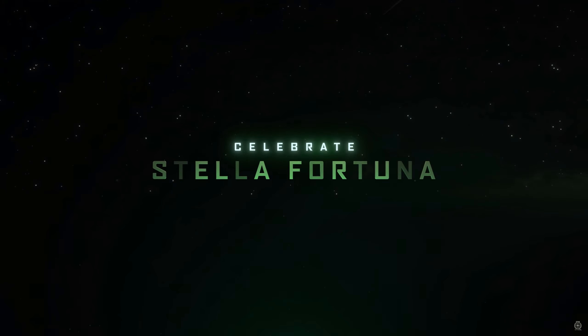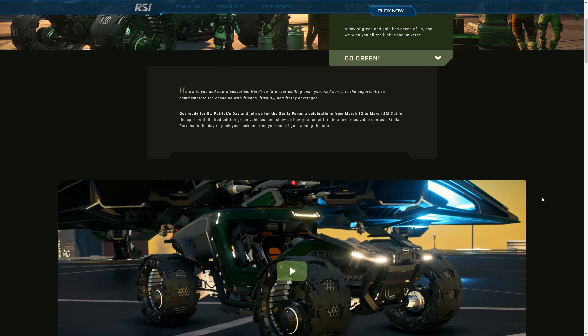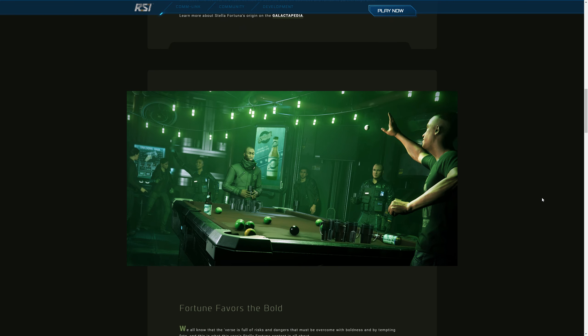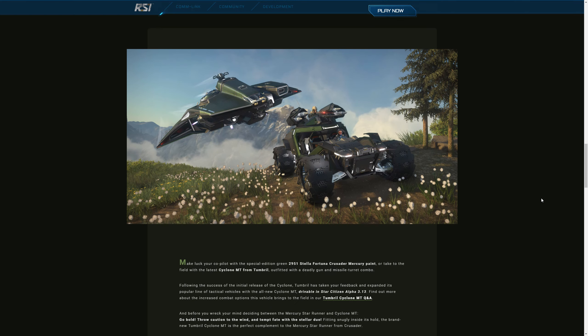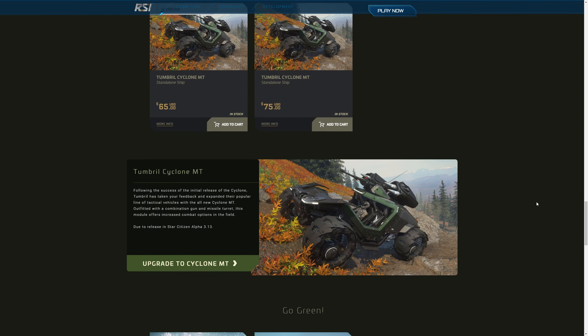For St. Patrick's Day each year, we usually get either a variant of a ship or a skin. This year we have a deep green skin for the Mercury Star Runner, adding to its already pretty large collection of skins. Personally I'm not the biggest fan of this color, and I think it's a bit expensive at $11, but at least this does give you an opportunity to get or upgrade to the Star Runner if you missed out on other chances.